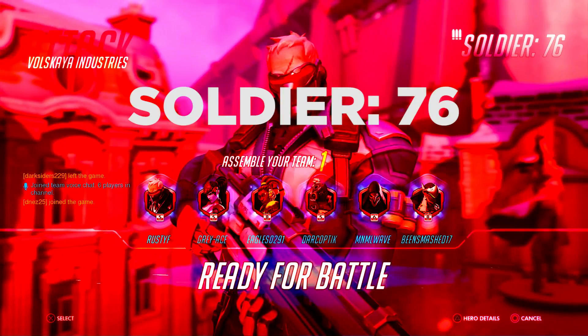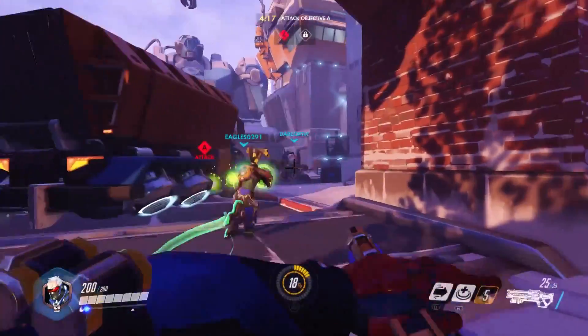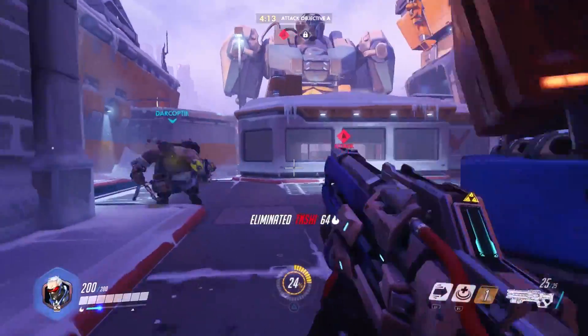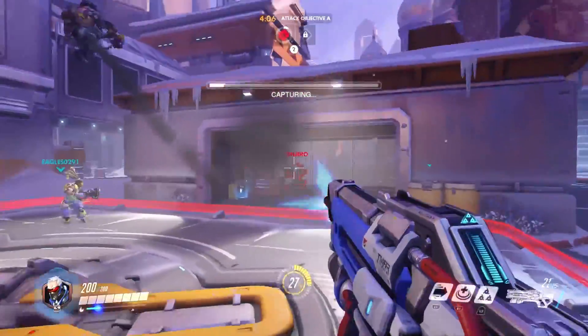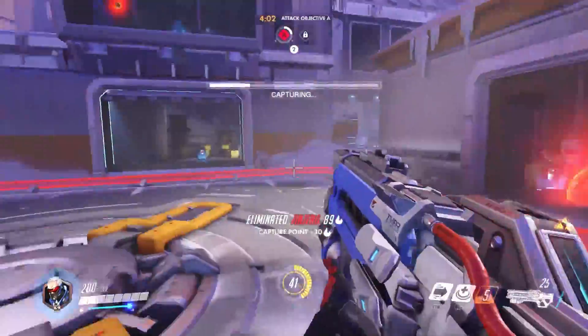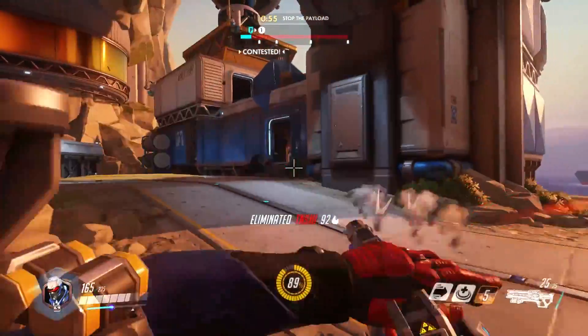First up, Soldier 76. If you've played a Call of Duty game or anything like that, this is going to feel extremely familiar to you. You've got this assault rifle — shoots fast, reloads fast. You point at guys and you shoot and they generally go down reasonably quickly. Not great range, but if you know how to keep on target you should be able to get a few kills without too much difficulty.